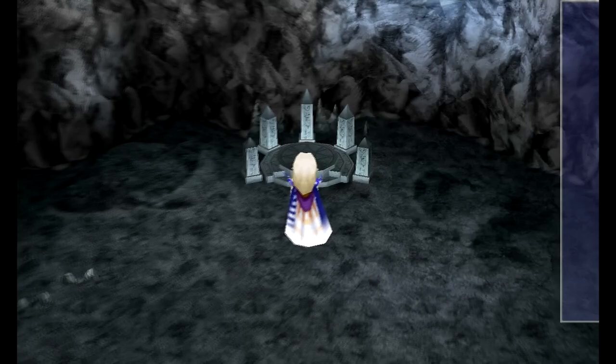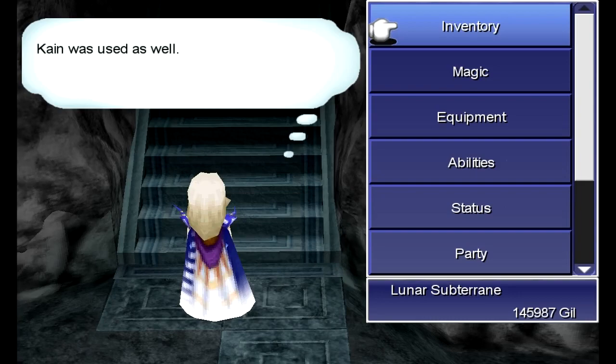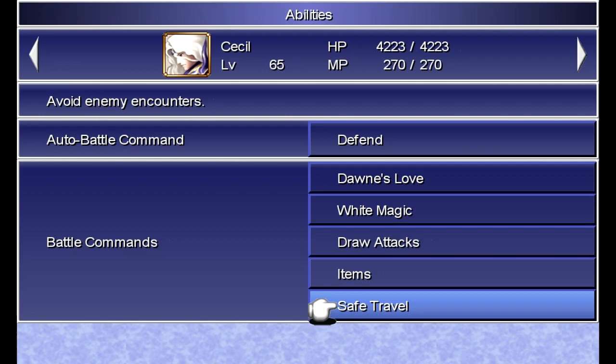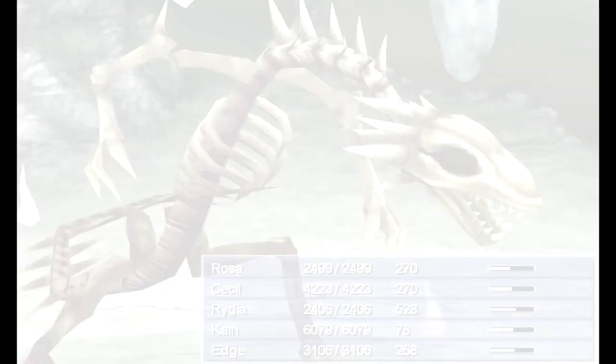Let's keep moving. I need white magic on Cecil in case he gets a chance to use it. Rydia, I want you on Bardsong. Edge will be throwing shurikens as usual, and Cain can do his thing. I think we're all set. Automatic boss fight — this time we've got a Lunasaur! It's only one, but he's immensely harder than before!